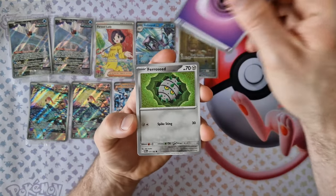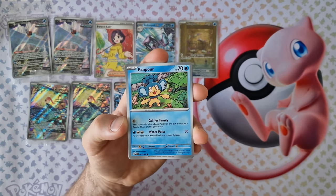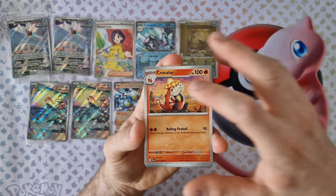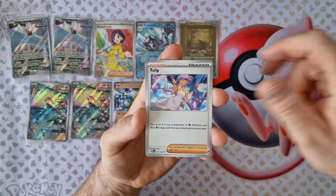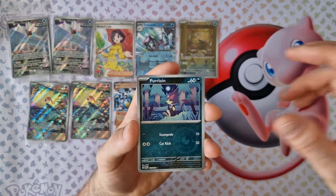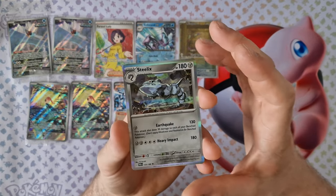Energy, Finizen, Kibble, Pompole, Blitzle, Krokorok, Tulip, Dondozo, Porygon, Wiglett and Steelix holo.